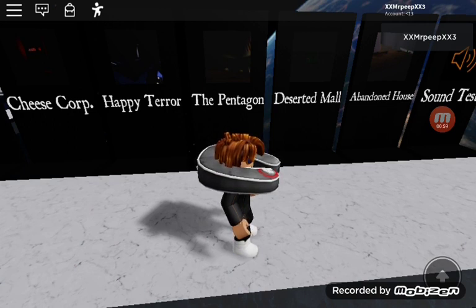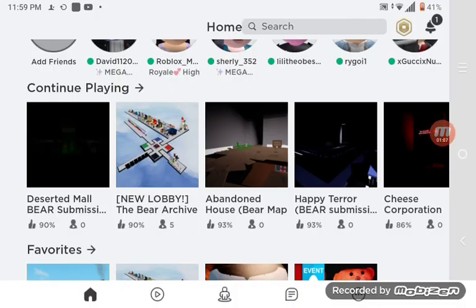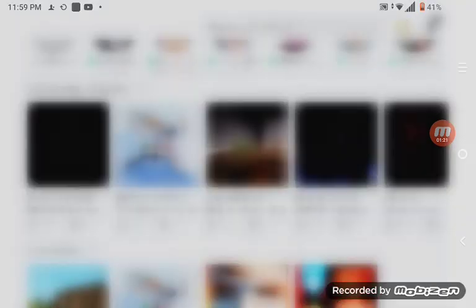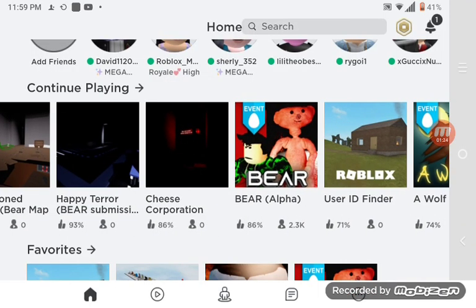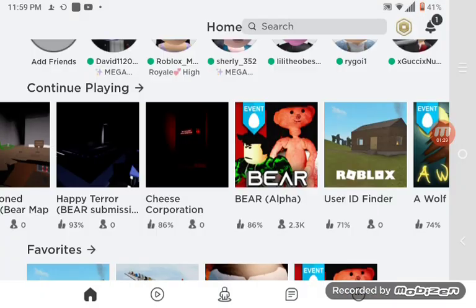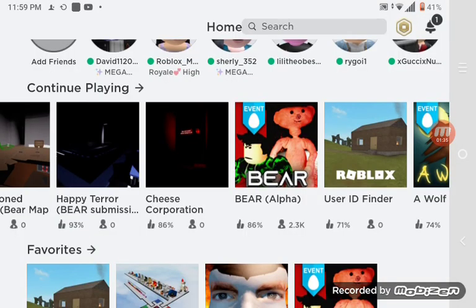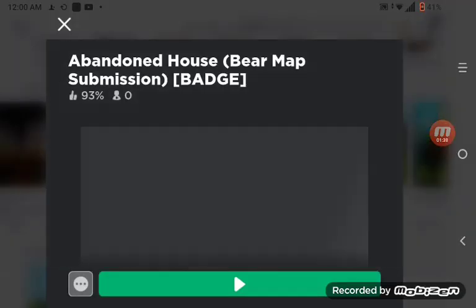I'm going to show you guys and also tell the story. These maps were designed by different creators. In the Bear Archive, if you stand against the maps you get teleported to them. You can see there are different creators — Cheese Cooperation was Test Gaming, Happy Tear I can't pronounce, and Abandoned House had its own creator.